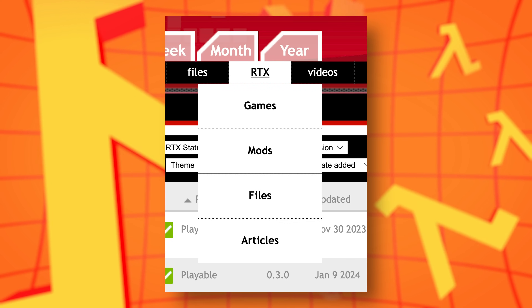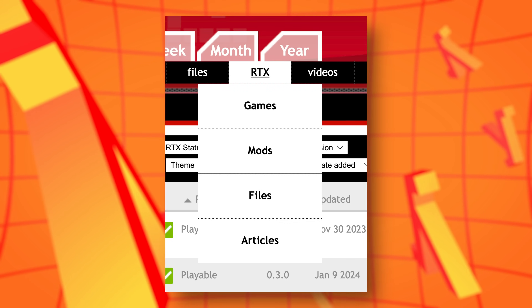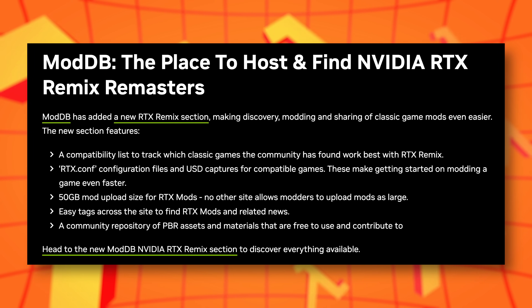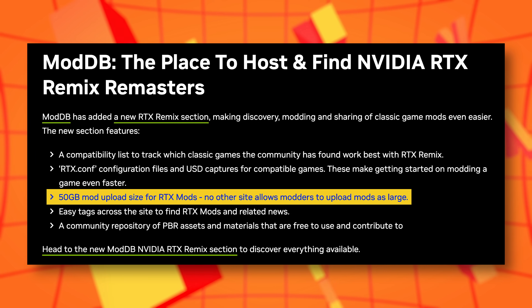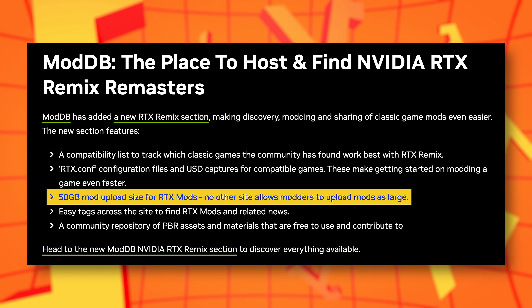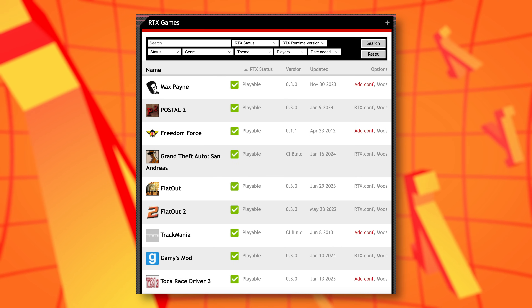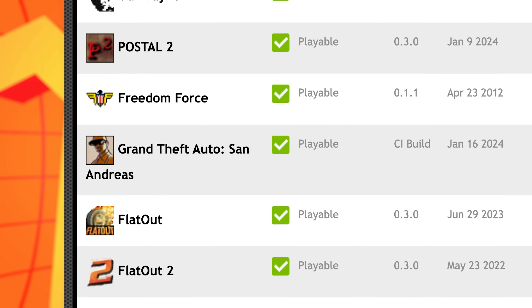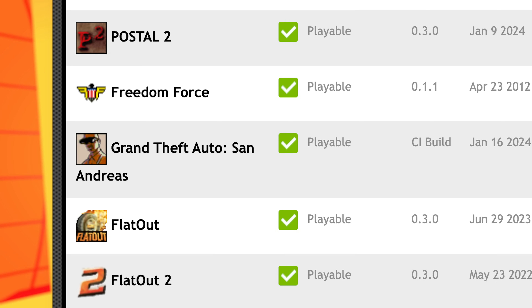There is also a new RTX tag on ModDB that you can use to specifically search for RTX mods and news. And what's even cooler is that RTX mods will have an increased file size limit on ModDB of 50GB, because these materials and models can get pretty massive in size, so ModDB would need to compensate for that. So it'll be super easy to look for RTX mods of your favorite game. Wait — GTA San Andreas is compatible? I guess we won't need those stinky definitive editions anymore, eh?